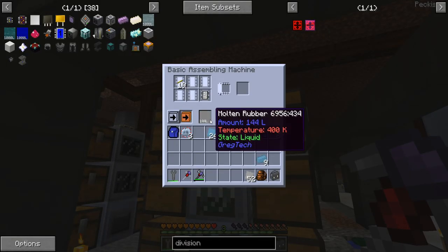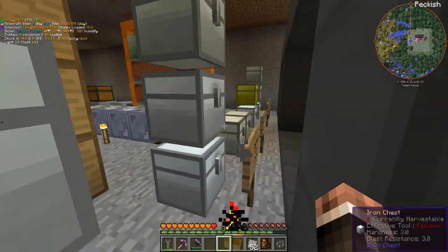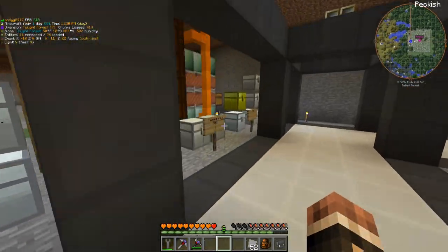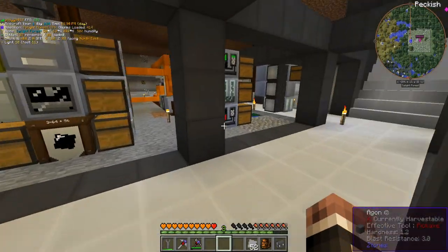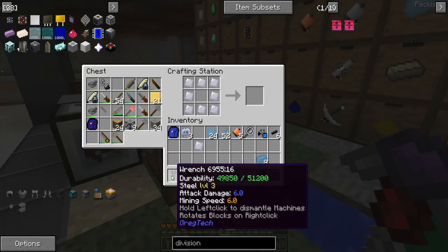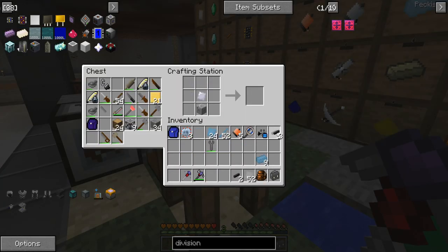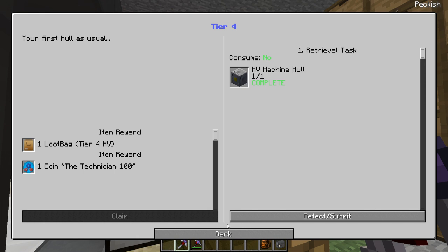I'm not going to make any HV machines because I would need to make HV generators, and that's just not going to happen right now. We're going to use MV energy input hatches — just two of them on all the multi-blocks — to get HV stuff. Now that I've got a bit of stainless steel, let's go ahead and make our very first HV machine hull, which is the first quest in the HV tab. So now we're unlocking more things.